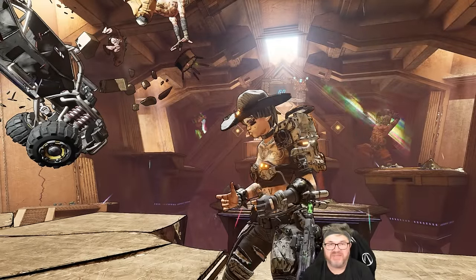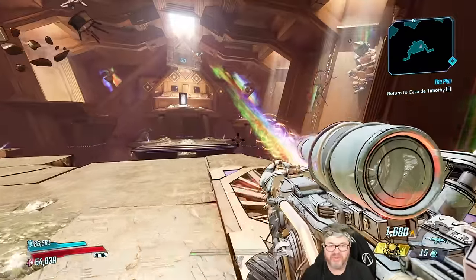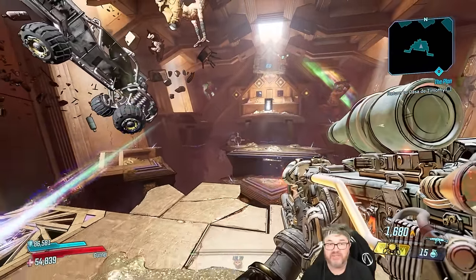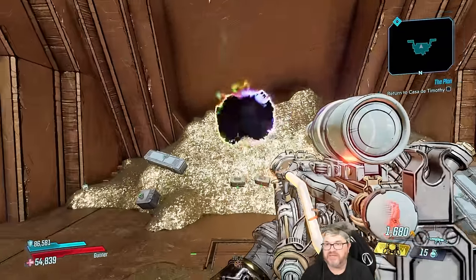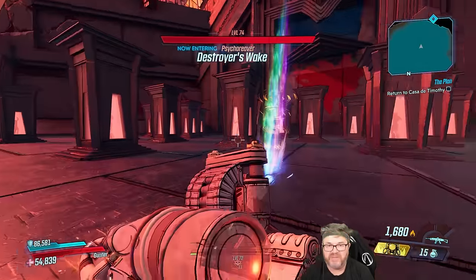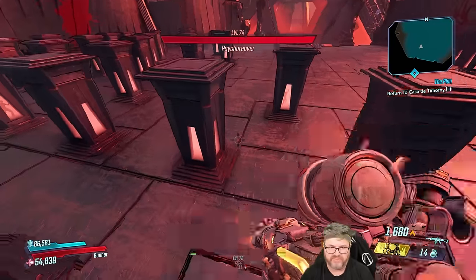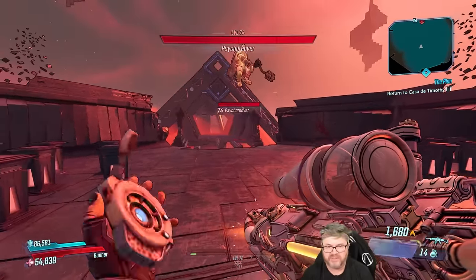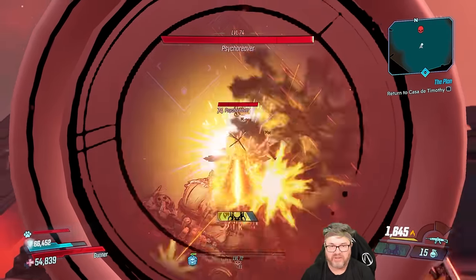Ladies and gentlemen, it's the finale of the COV Moze playthrough and today we're going to do a lot. We've got the slaughter map, the Guardian Takedown, the Maliwan Takedown, and a few pieces of gear we're still after — like the Zsatzseps Eruption and the Globetrotter from Guardian Takedown. But first, let's start the day off by trying to get our Major Kong — that's where we left off on the last episode.